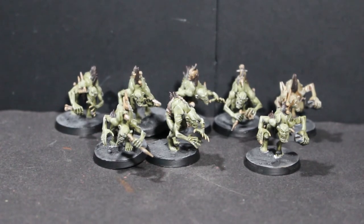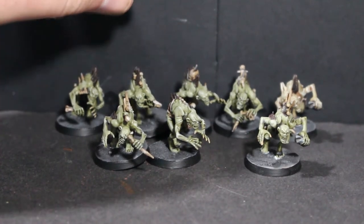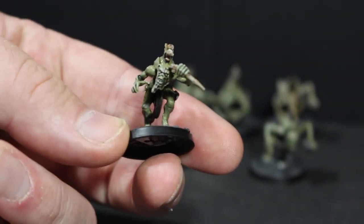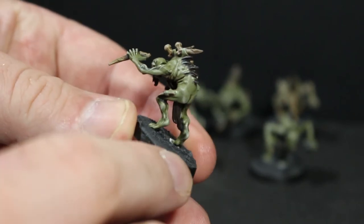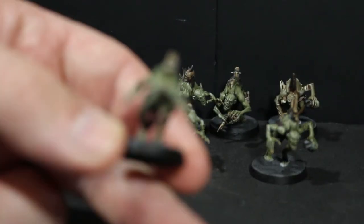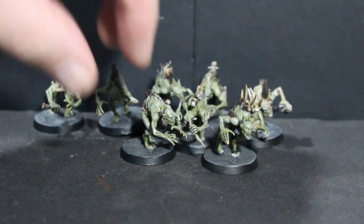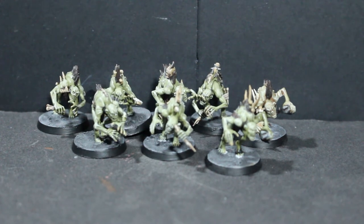To get that spooky effect — like a dark creature — I went over everything with a drybrush of Screaming Skull, and I think it turned out really well. It gives them that old horror movie look, which is exactly what they remind me of. You can see on this guy's face it's almost like a powdery look, which you can get from drybrushing, and it runs along his arms too, giving him that eerie spooky feeling. I wanted the highlights to remain mysterious rather than popping off too much. I wish I'd waited for the latest Warhammer Conquest issue, which included a green highlight colour that would have worked nicely.